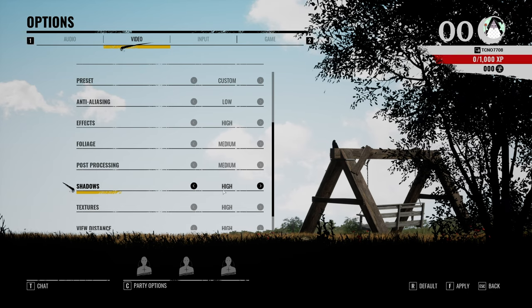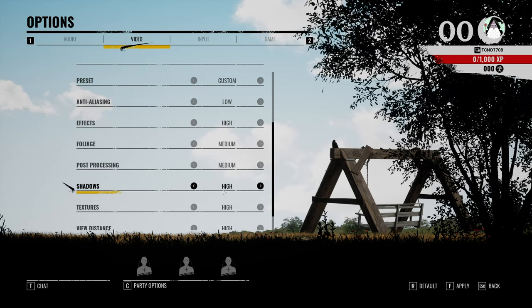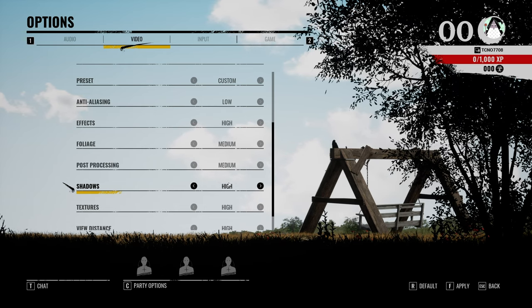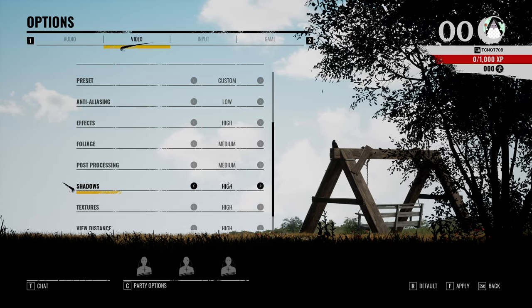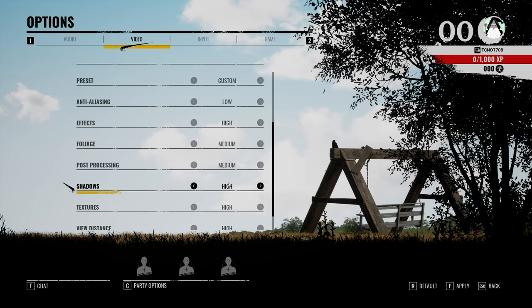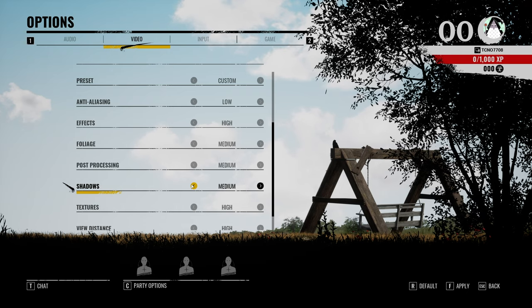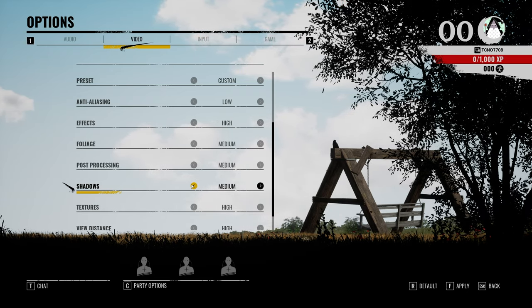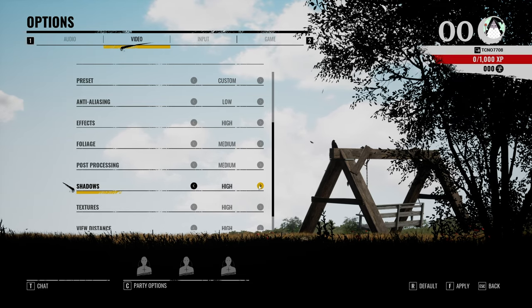For shadows, since this game is much slower paced than a twitch shooter, you can leave this on high to keep the best visual appearance — you could even crank it up higher, though you'll be losing a few FPS. Otherwise, if you're really looking for higher FPS, drop this to medium. Anything below that gets a bit distracting, but if you need more FPS, push it lower.